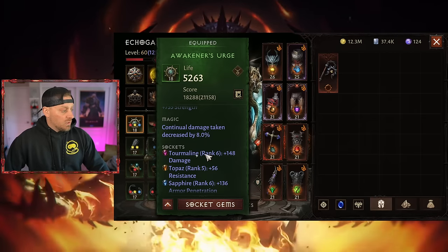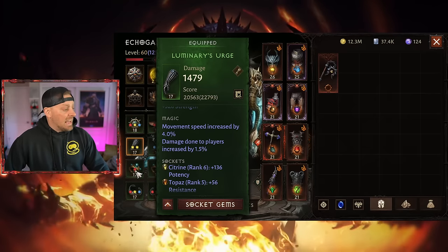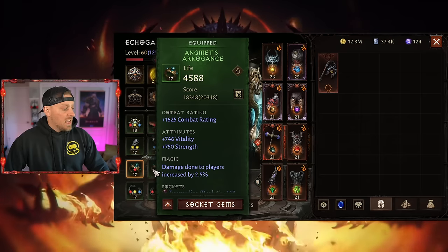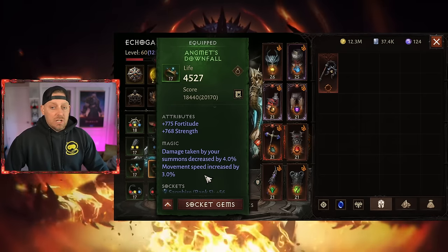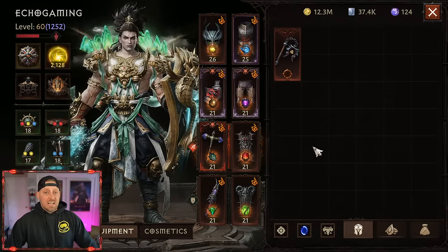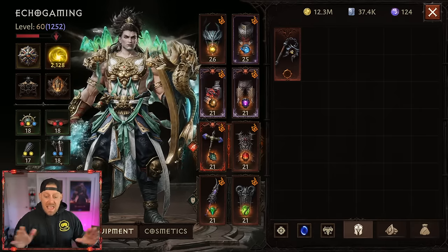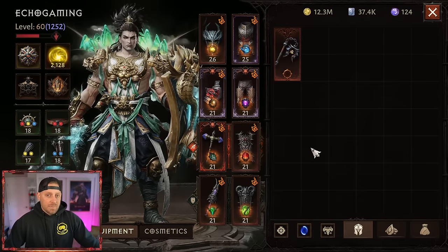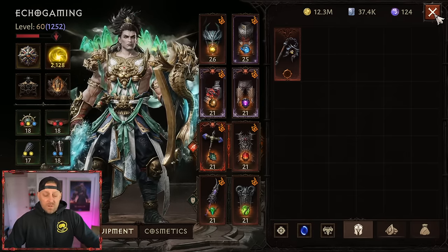You could also get skill cooldown on your gloves — I don't have it there either. And you could get it on each of your rings as well — I don't have it on either ring. So when I look at all of my secondary gear, all of my green items, I don't have anything for skill cooldown and I don't have anything for beneficial effect duration. That definitely hurts me, but when I do get those through crafting, we can improve that.